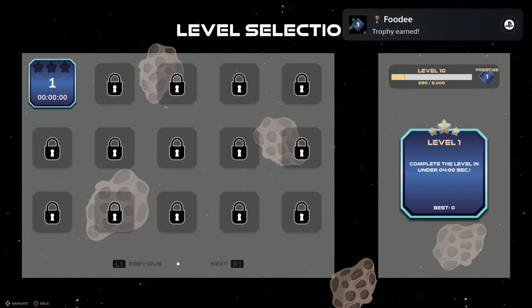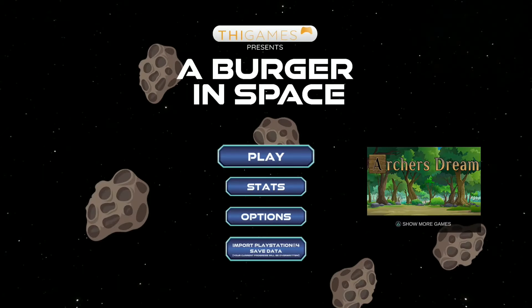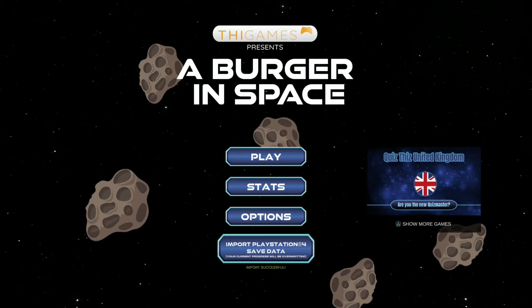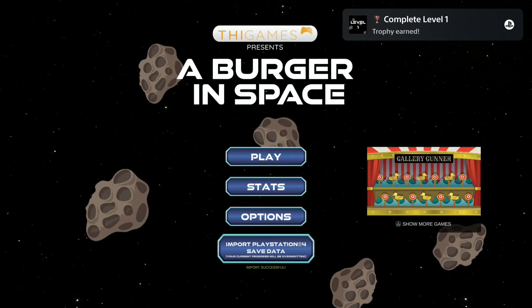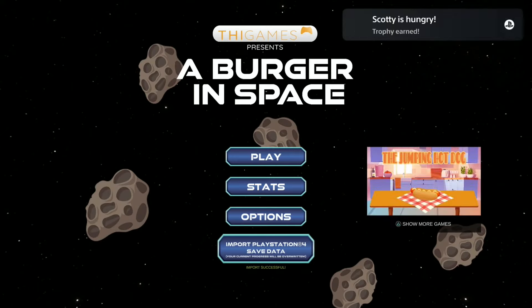And of course, last but not least, get your other 60 trophies within a few seconds by loading up the PS5 version and selecting 'Import PS4 Save Data.' This will instantly unlock the platinum, and that's it — another pretty easy and straightforward platinum game with a lot of trophies. Any other questions, let me know in the comment section below. Hope you found this video useful, thanks for the attention, see you in my next one.